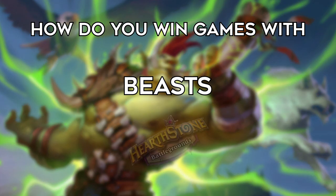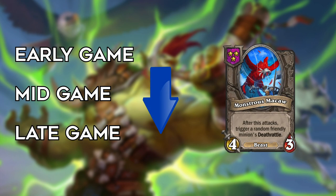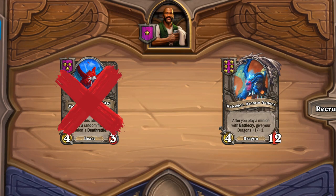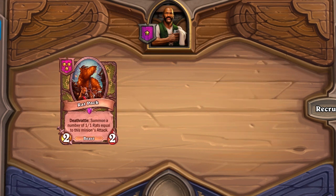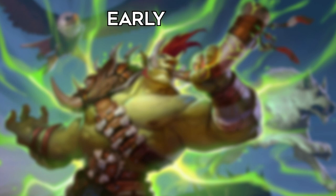How do you win games with beasts in Hearthstone Battlegrounds? I'll show you how to play the early, mid and late game, how to transition and all the other little details you'll need to know to pilot this build. Beasts have been buffed, changed and nerfed many times, mainly because they're a composition that spikes - they either get super strong because they hit a good unit, or they die fast when they don't. This means beasts are often a composition you stumble into instead of force, and one that's very easy to transition from. So let's begin with the early game.